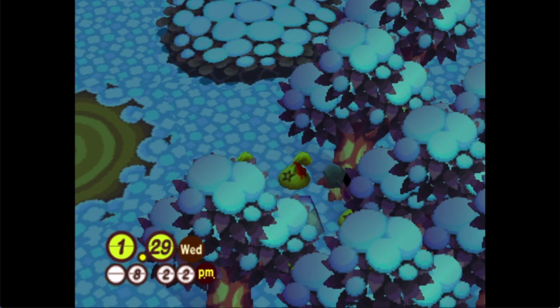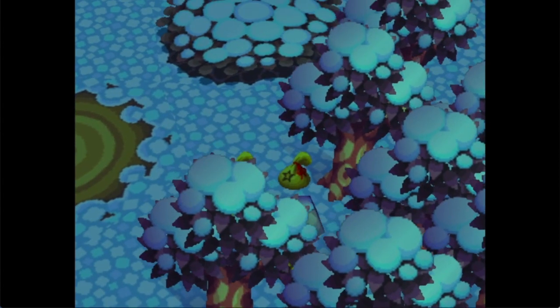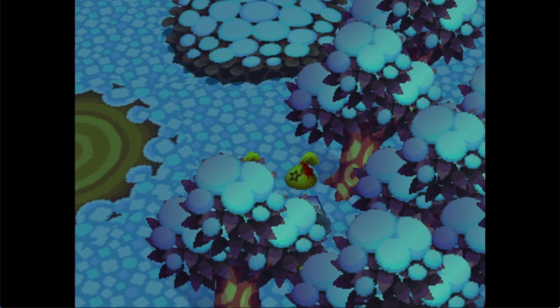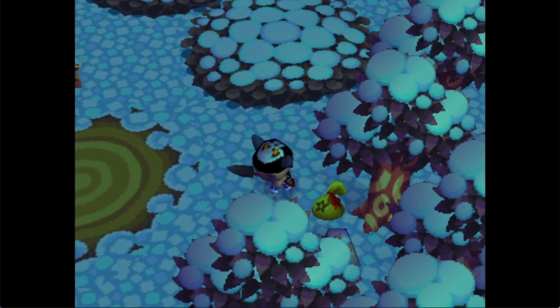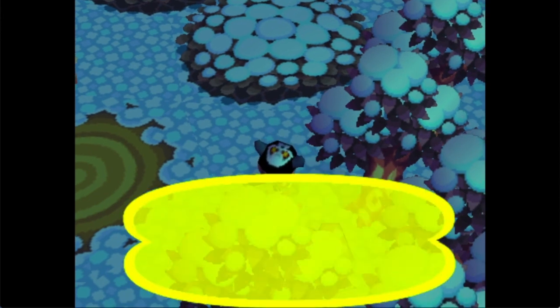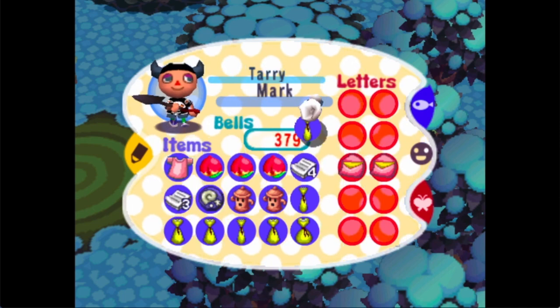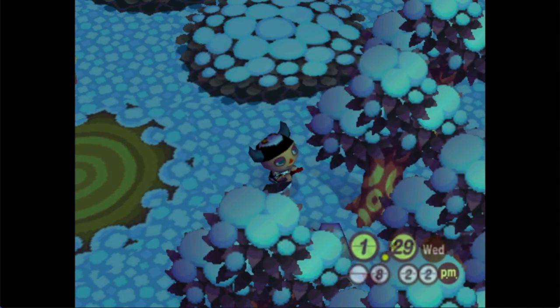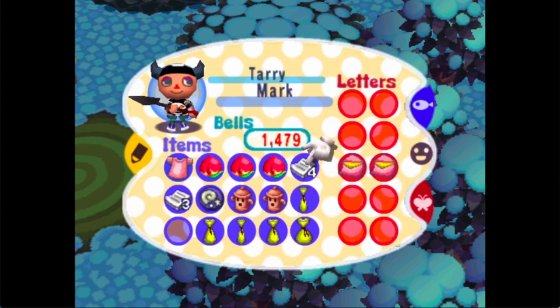Come on, last one — there it is! You want to get that seventh hit because then you get the 10,000 bells. Got to get that money — that makes it a whole lot easier to pay off the house because we're broke.